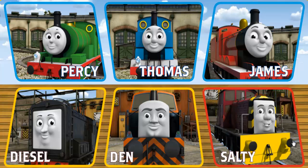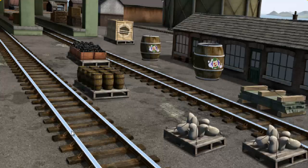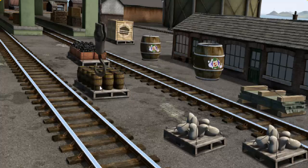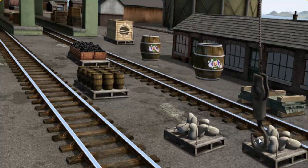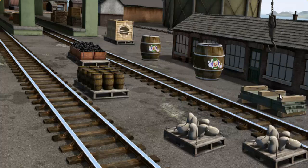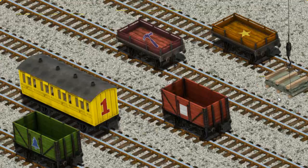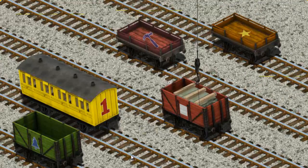It's a busy day at Brendam Docks. Thomas and his friends have many deliveries to make. Choose who will make the next delivery. Den, Diesel. Diesel must deliver the slate to Farmer Trotter's farm. Show Cranky where the slate is. That's not what we're looking for. Show Cranky where the slate is. That's it! Let's lift and load. Now the cargo must be loaded. Help Cranky find the red cargo car with a white square. There you go!